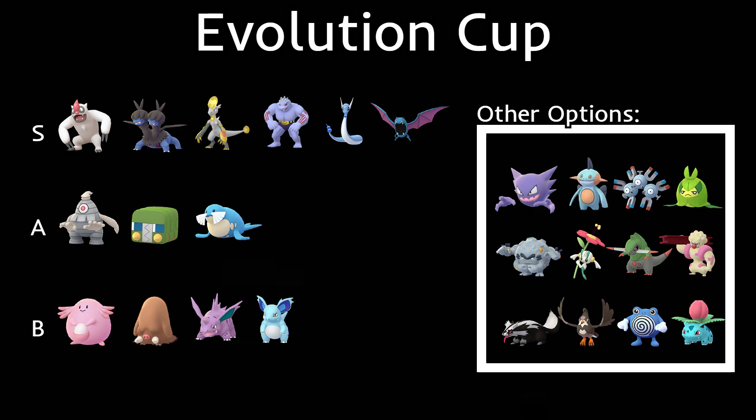For the S-rank, number one is going to be Vigoroth. Vigoroth is amazing with Counter and Body Slam — very spammy. There's a lot of things in this meta that are weak to Counter, so Vigoroth is probably going to be on every team, or most teams. I tried to build some teams without Vigoroth, but it's just so good. Then we have Zweilous, which is a great Dragon Breath user and a great Dragon type.